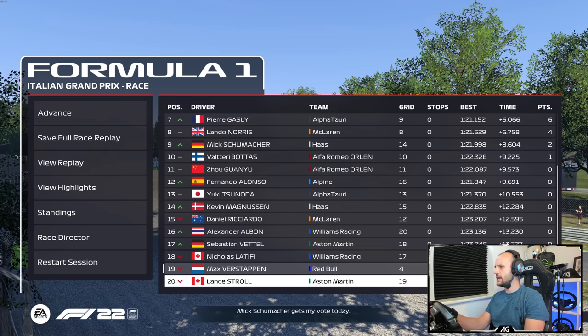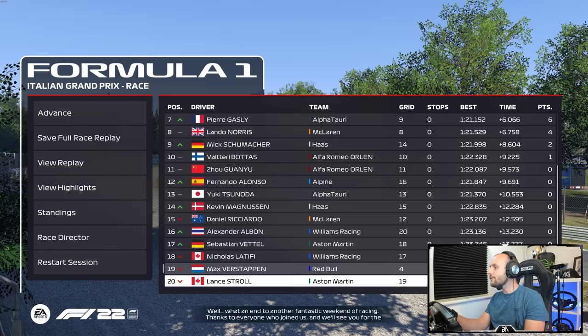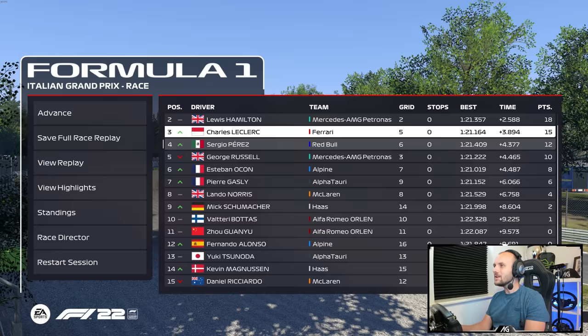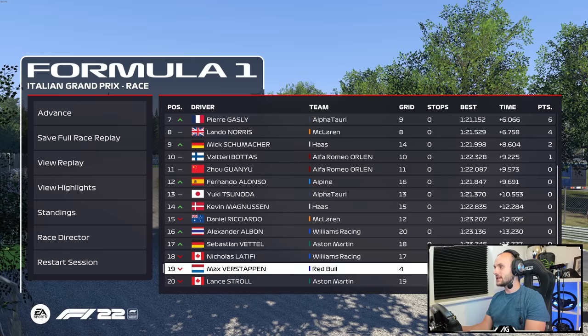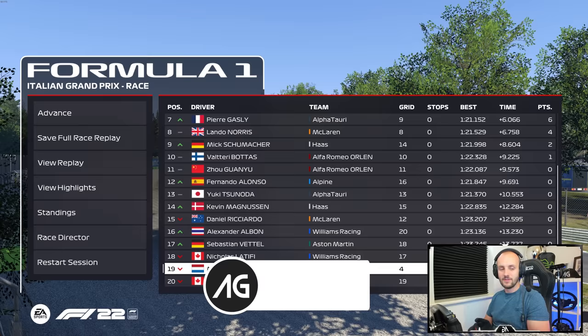Actually, before we round out - 20.3 was the fastest lap and we did a 25.6. Over five seconds in the race. Wow. A teammate did a 21.2 - that's still over four seconds. As I said, there's probably a bigger difference in the race than in time trial, because time trial has permanent ERS deployment. Anyway, thanks so much for joining me today. Don't forget to subscribe if you haven't already - we're always doing videos just like this one, so if you enjoyed this you will enjoy the others as well. I'll catch you next time, thanks for watching, bye bye.